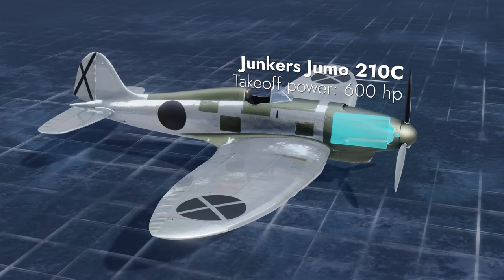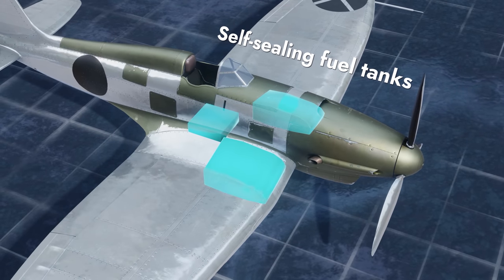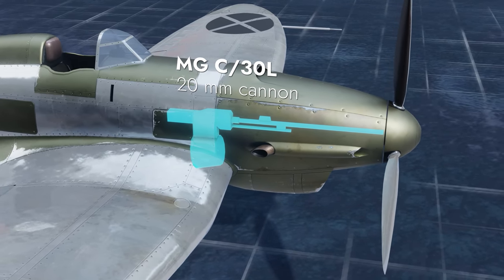This machine is propelled by a liquid-cooled inline 12-cylinder engine. Self-sealing fuel tanks are found in the fuselage and the wing routes. Its armament is a single 20mm engine cannon with 100 rounds of ammo.